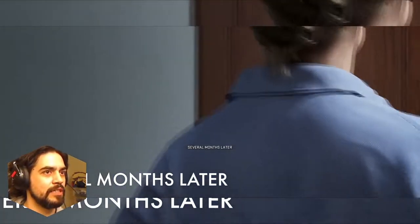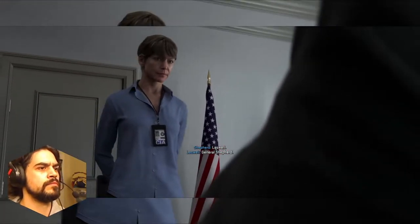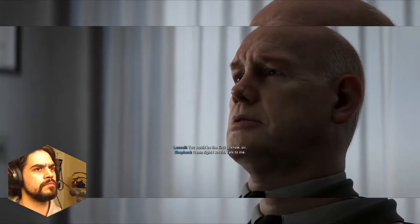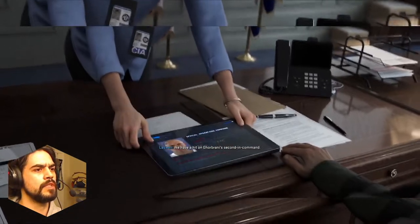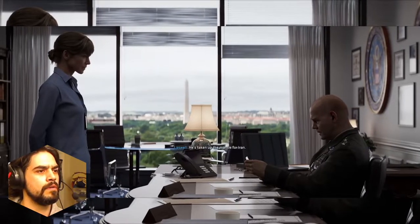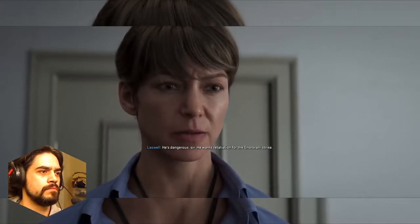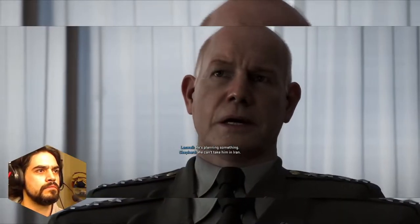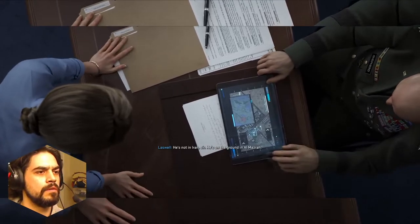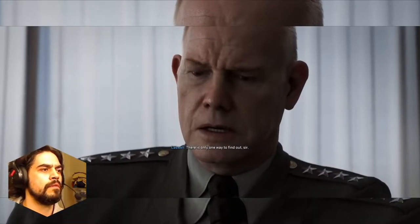Modern Warfare — several months later. General Shepherd, Leswell — well, I know that look. Are we at war? You'd be the first to know, sir. We have a hit on Corbrani's second in command — Hassan Zyani, Quds Force. He's taking up the mantle for Iran, supplying terrorists — money, weapons, intel. He wants retaliation for the Corbrani strike. He's planning something but we can't take him in Iran. He's not in Iran, sir — he's on the ground in Al-Mazra. There's only one way to find out. Let's get him.